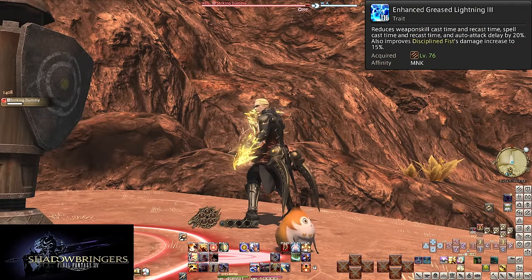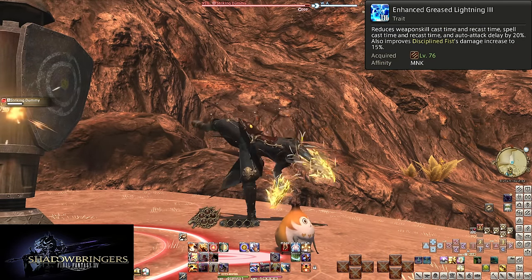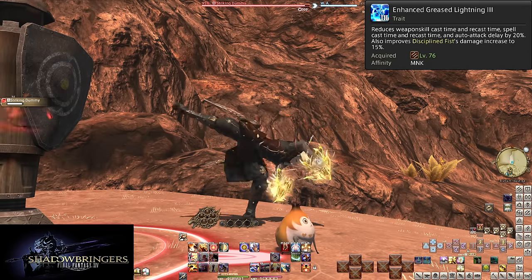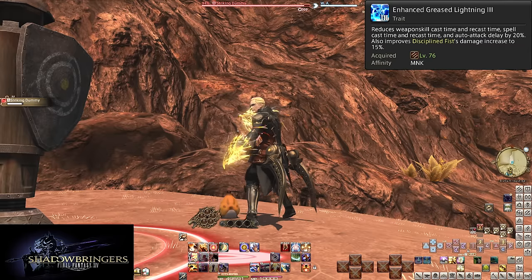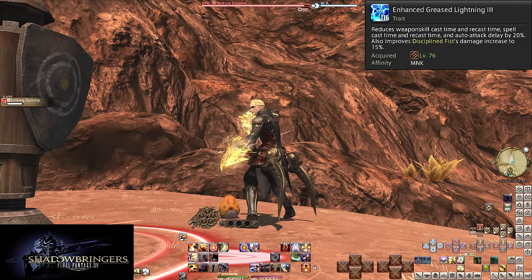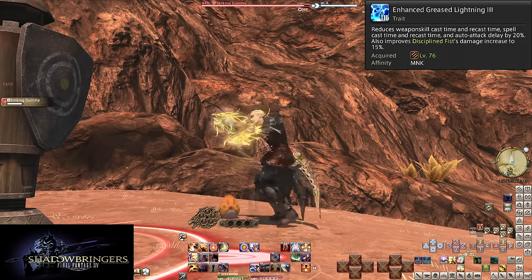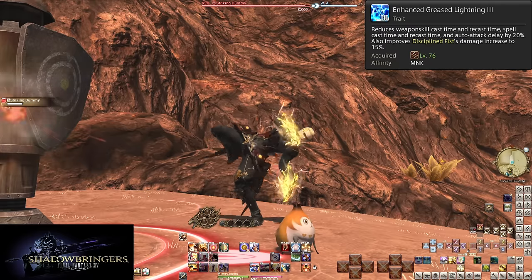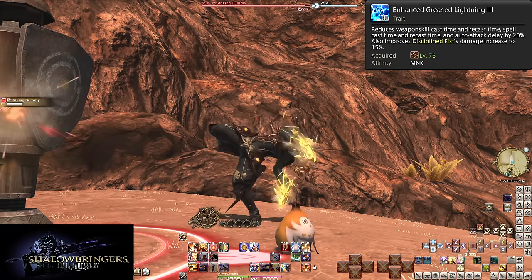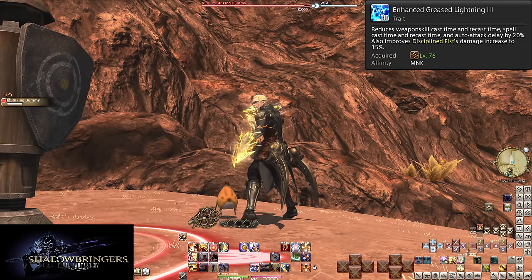Level 76: Enhanced Greased Lightning 3 — Greased Lightning 4. We now have a permanent passive 20% global cooldown reduction and auto attack delay reduction. This one also comes with an additional boost: Disciplined Fist is now 15% increased damage instead of 10%. Monk is now the fastest job in the game, though not necessarily the highest APM. Consistency and burst are different, and Monk is consistent speed.